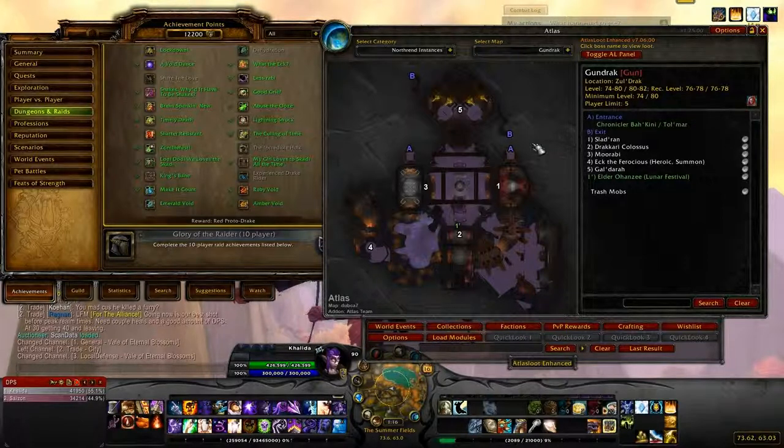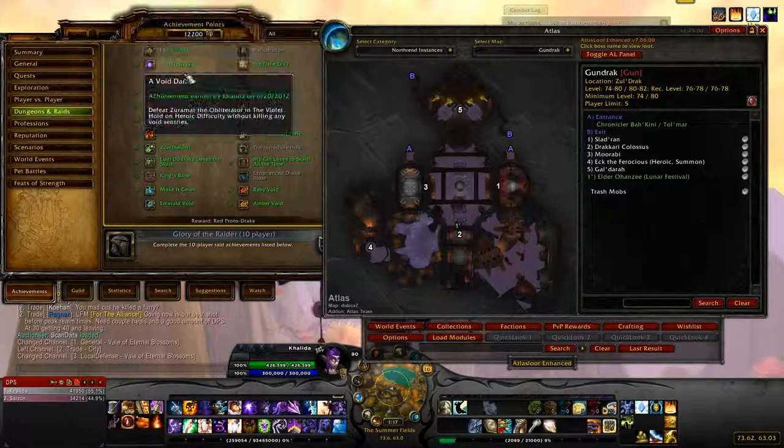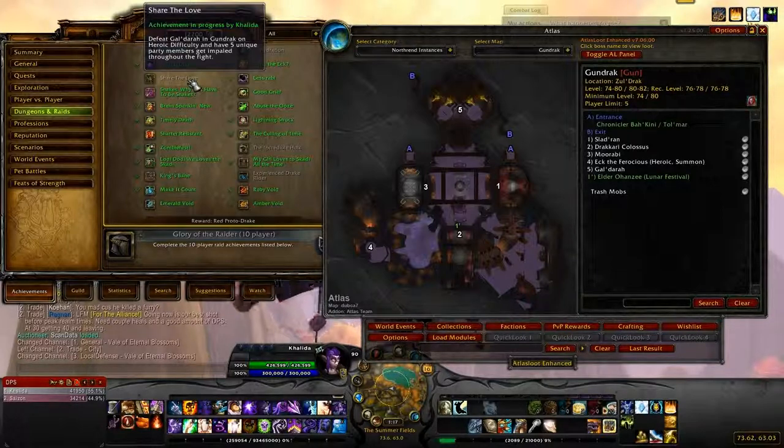Get a group of 5 people together — this is one of the harder achievements to get, especially for people grinding it later. If you have enough level-90 characters, 2 people can do it by alternating logging off their alts and keeping themselves alive once impaled. Just pull him, make sure each person gets charged — it may need to happen 6 or 7 times to cover all 5 — and then kill him. You'll get the Share the Love achievement. It's the only one I still don't have, but hopefully we'll get it soon.